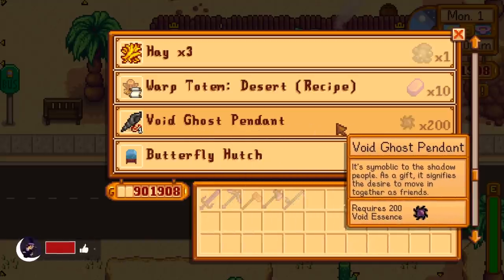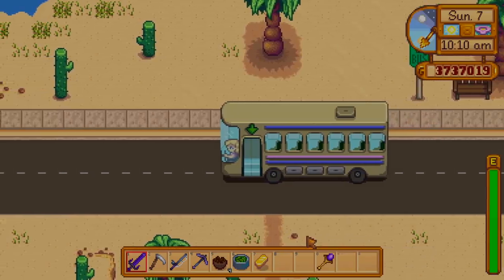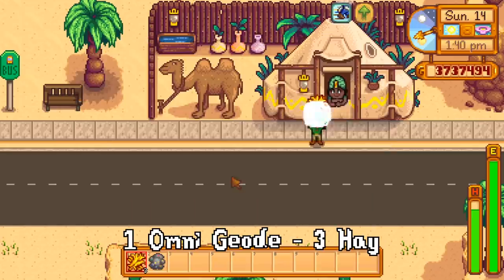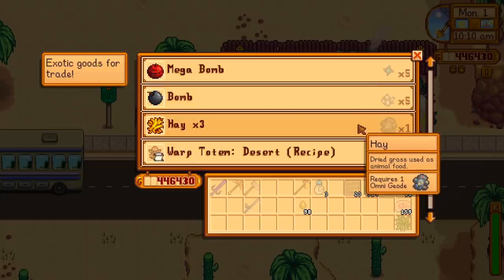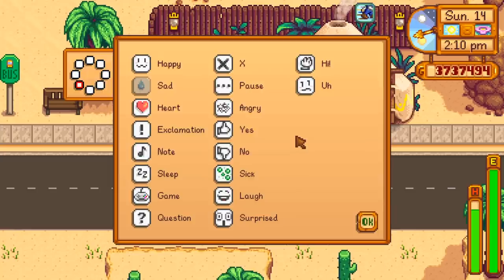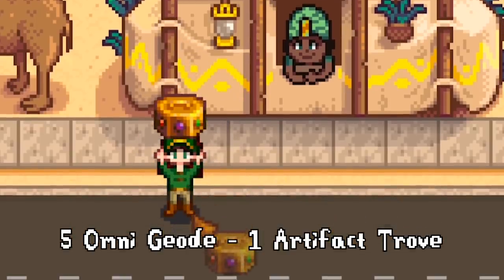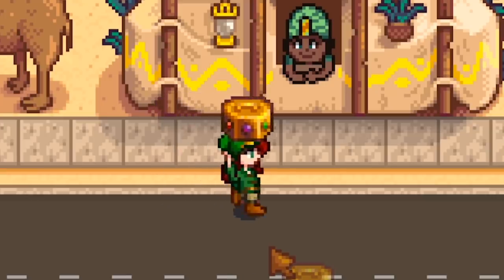Now for the real question — are these worth it? By the time you hit the desert you're probably already well into the game, and some of these might not hold much value based on what it takes to trade. Take hay for example: it takes one Omnigeode to get three hay. You can get your own hay from grass with a scythe, or even buy it from Marnie. This isn't worth it at all because I have hay in abundance, and Omnigeodes can be opened for gems worth much more. Five stone for one fiber is actually not too bad — I find myself running out of fiber often in the late game, and I usually have a ton of stone when I'm not making staircases. Five Omnigeodes for an Artifact Trove is great for helping you get the last few artifacts you might need for the museum; otherwise I'd just farm them in the new cavern from the Haunted Skulls.